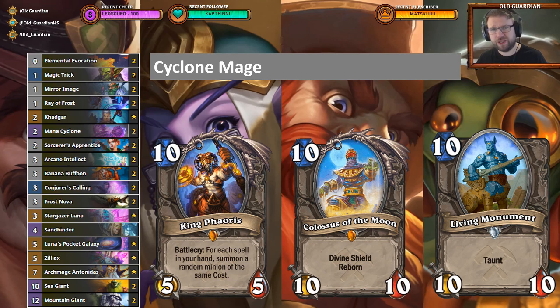It will be interesting to see how Cyclone Mage does in the upcoming meta. Cyclone Mage can be susceptible to aggro, and there are some powerful aggressive decks around like Quest Shaman. It's possible the average roll of Cyclone Mage just isn't quite good enough anymore. The high roll — when the giant, Evocation, and Conjurer's Calling all line up perfectly — will always win games no matter what's in Hearthstone. But it's more about what the average result of the deck is, and whether that'll be enough in the upcoming meta.